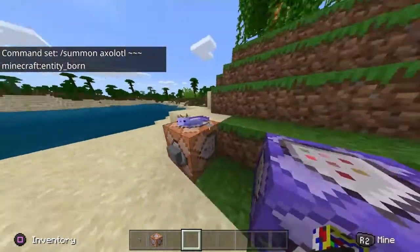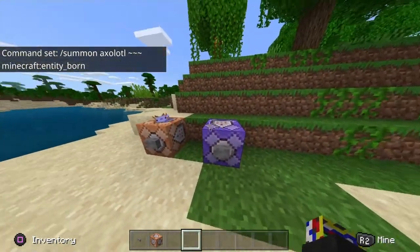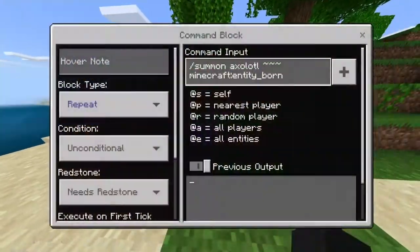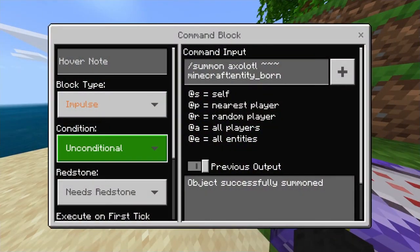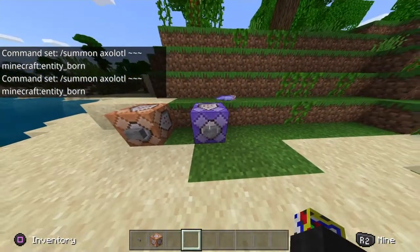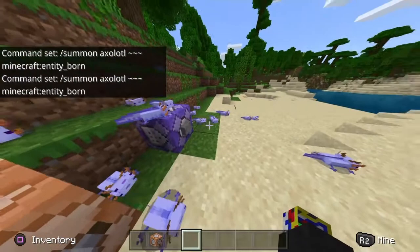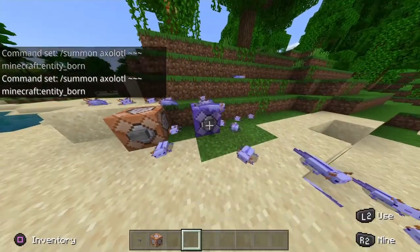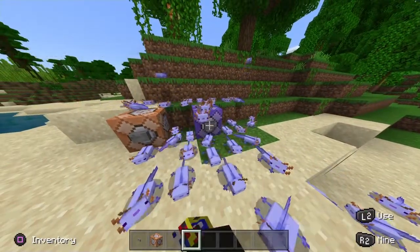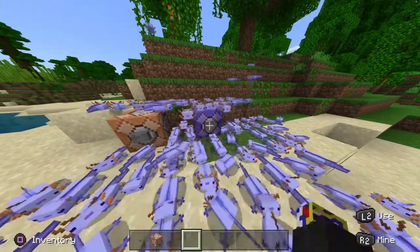You get a little baby blue axolotl! If you want a trillion of them, go back into the command block, change the mode from Impulse to Repeat, and it will look like this. Press the button and they explode everywhere because there's millions of them.